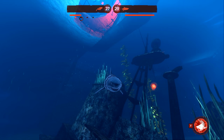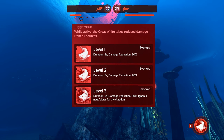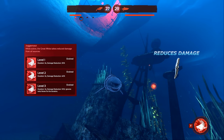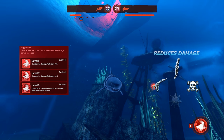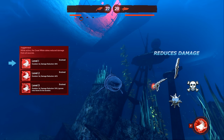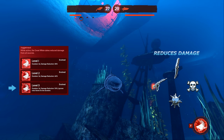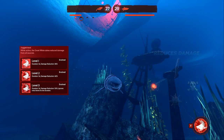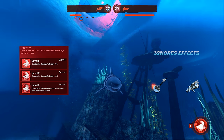It's time to take a look at our special ability, Juggernaut. When activated, the Great White will take reduced damage from all sources for its duration. This damage includes being stabbed, diver weapons, ammo modifiers, and even damage taken from mines. The damage reduction ranges from 30% at tier 1 and increases to 50% at tier 3. The max duration will always be 3 seconds. At tier 3, it will also ignore the effects of slows and nets while active.